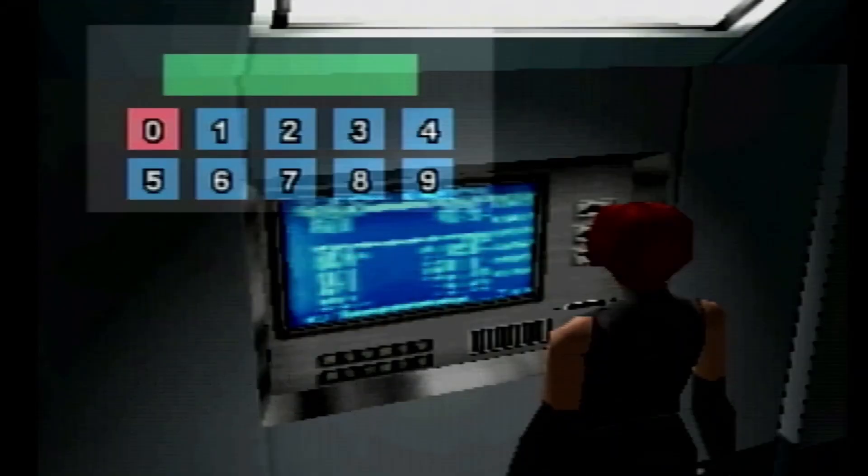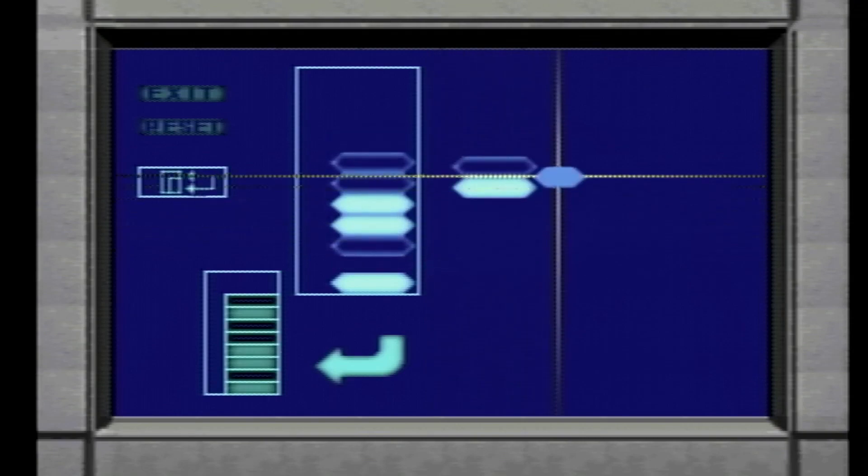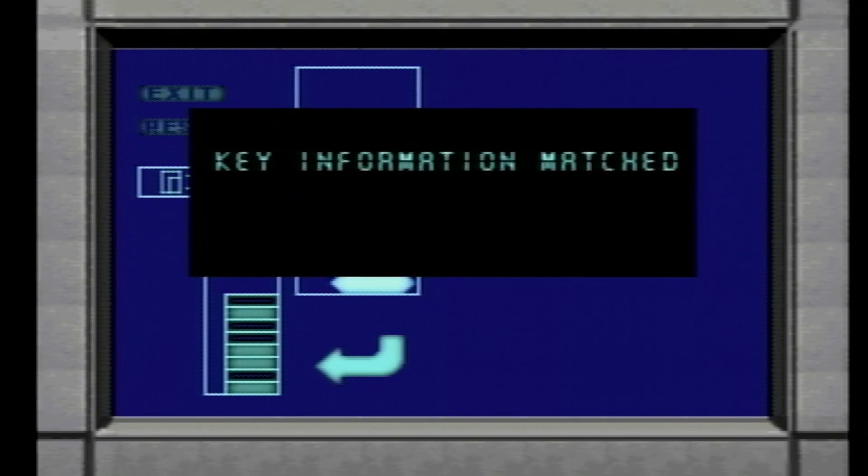B1 Key Chip. Three, six, nine, five. This puzzle is actually very easy — you just gotta match it with the picture down below. And then the two. There we go.